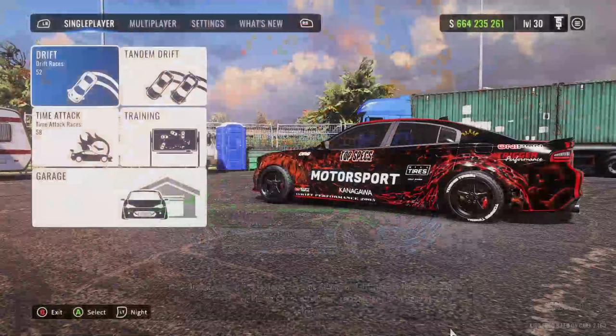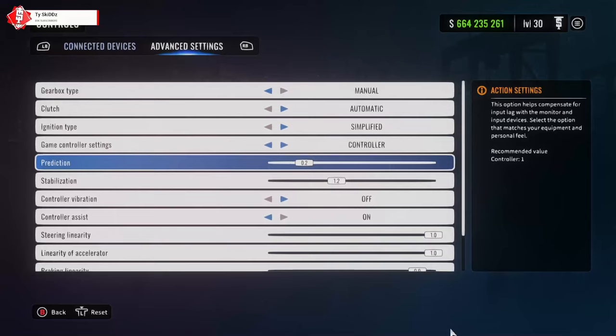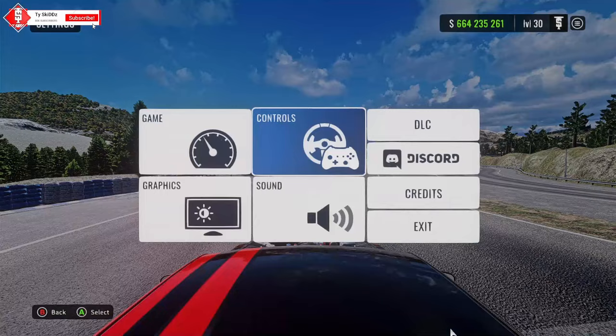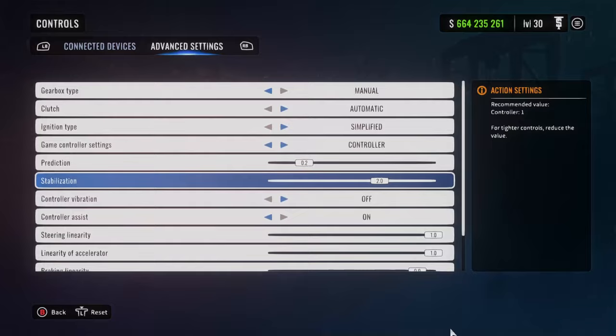Tip number two is about your controller settings. A lot of people don't even realize this, but depending on this setting it's going to determine how much you turn. I keep my prediction at 2, but if you put your stabilization too high, stabilization will make you spin really fast — it's for tighter controls.